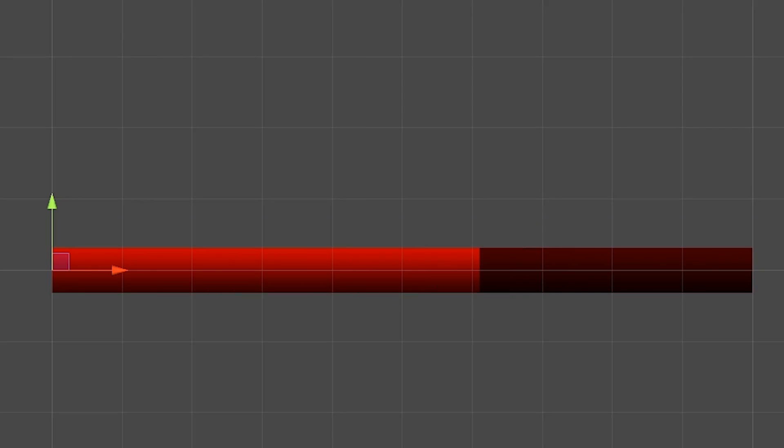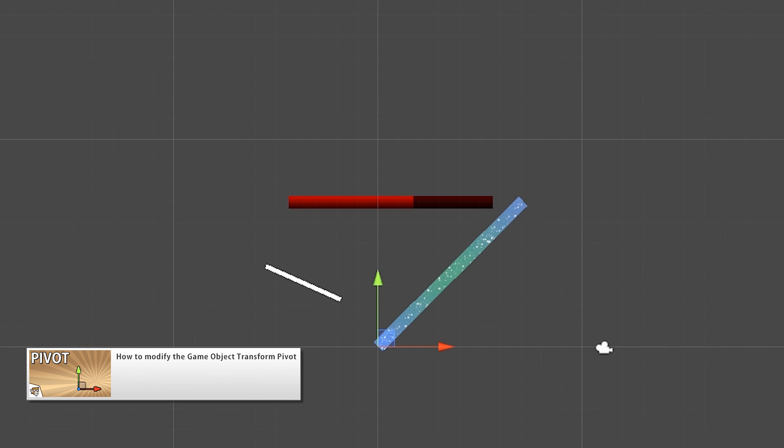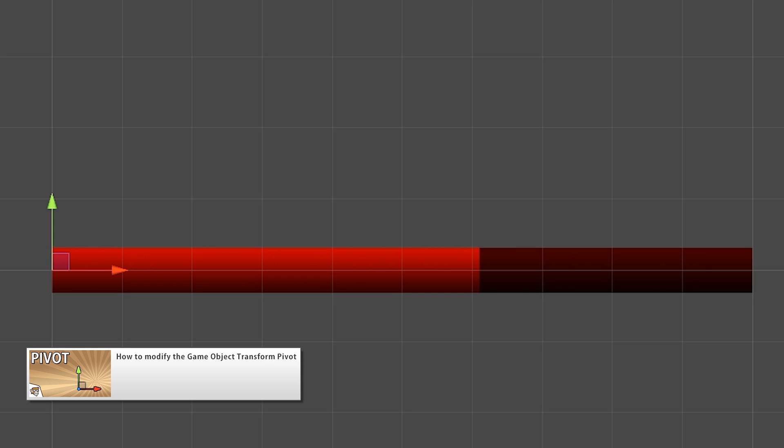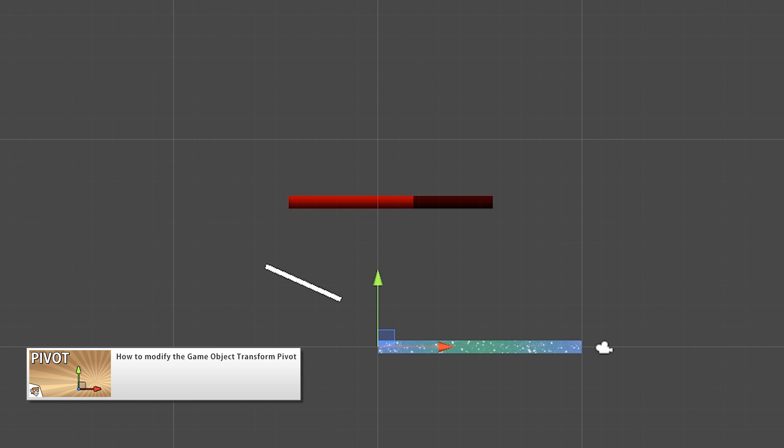Then a very interesting video covering something which is very important although not many people talk about it — that is learning how the Unity Transform pivots work and how we can modify them to our advantage. By default, the pivot point is always in the center, which makes some things seem impossible to do, like for example a health bar which should scale from one edge instead of from the middle.